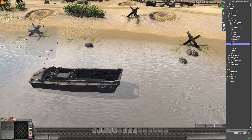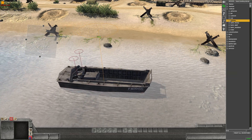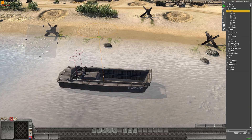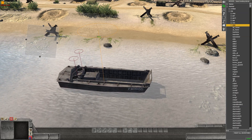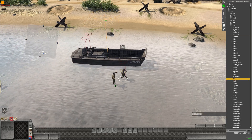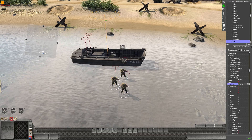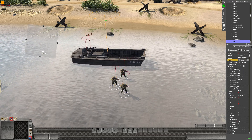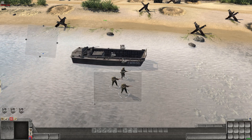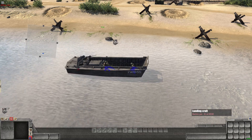Next we're going to place the soldiers into the boat. Go to Human and get some Americans. First we'll place three soldiers down and give them player zero — these are the actual crew members.